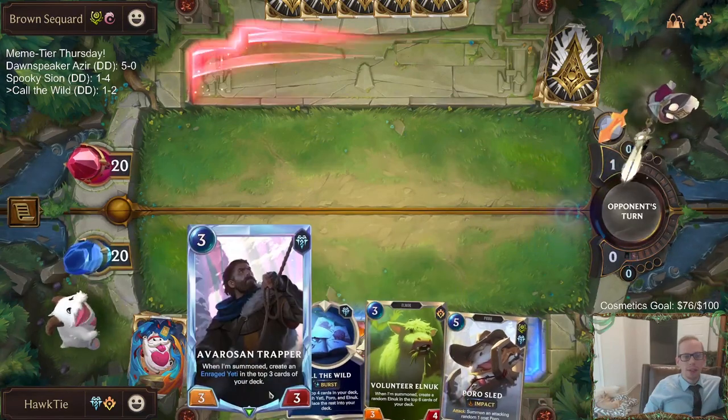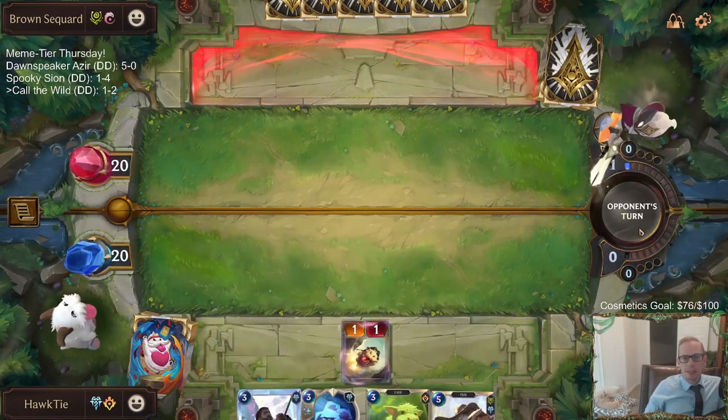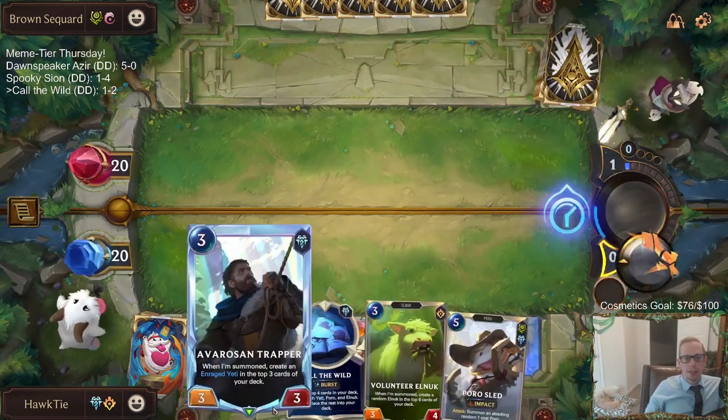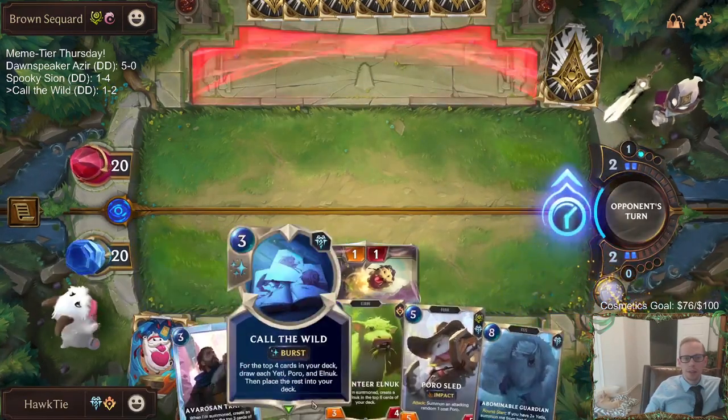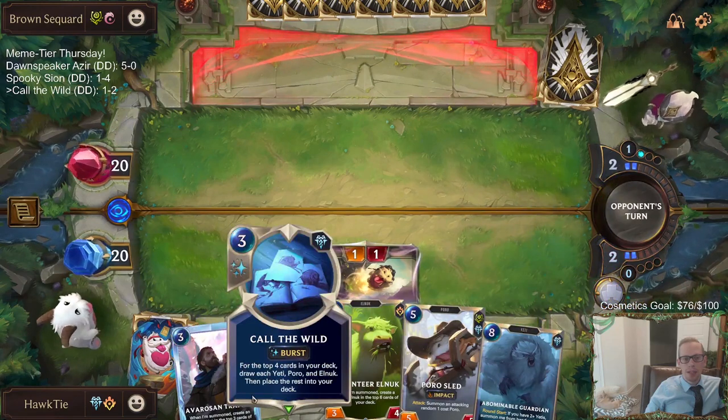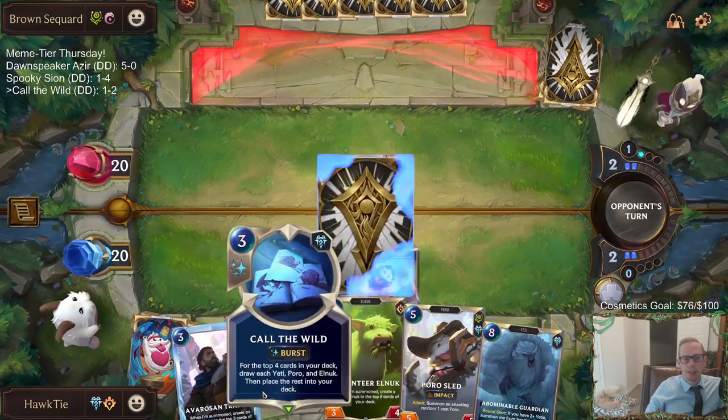I'm going to go ahead and keep all this. One problem with Trapper putting the Yeti on top is you don't get to draw your normal cards. But that's what Call the Wild's for - we put the Yeti on top, get an Elnuk in there, and then go draw him.